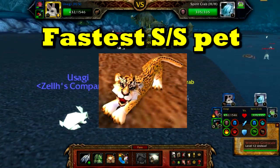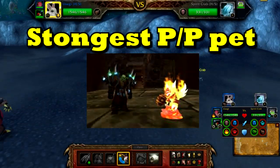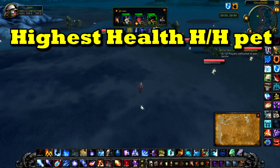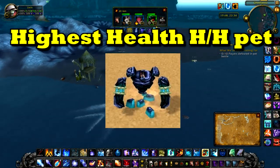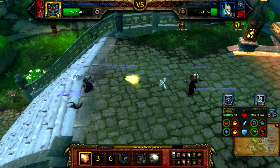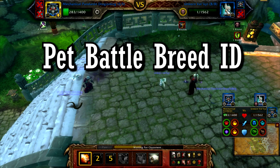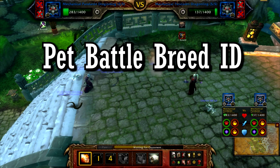Like cheetahs have the highest amount of speed and only 2 other pets can match it. Little Ragnaros has the highest amount of power, and the pets with the most health is a 4-way tie between 2 snails, a turtle, and Pebble. And so that pretty much sums up how pet breeds work. There is an addon called Battle Pet Breed ID that shows pet breeds in game, and I highly recommend downloading it.